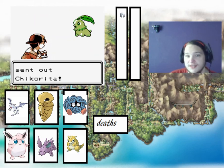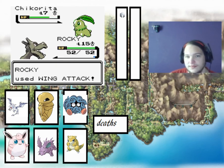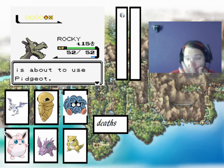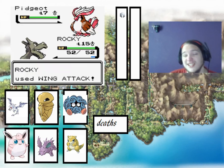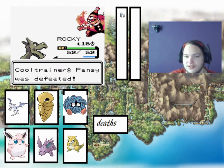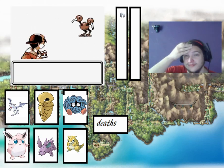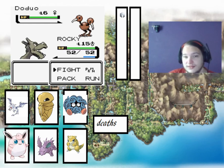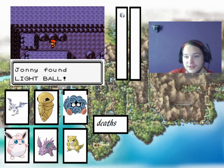Walked straight into the path of a trainer — two Pokemon: Chikorita, and just Wing Attack, because Wing Attack just wins things. And a Pidgeot. So the typings we're probably looking for are probably an Electric type. Electric or Ice — and we get a crit which one-hits the Pidgeot. That's a Doduo — I'm going to run from the Doduo because I just don't think the Doduo is going to help us at all.